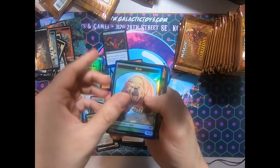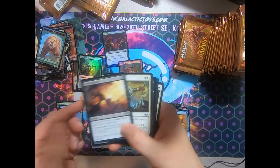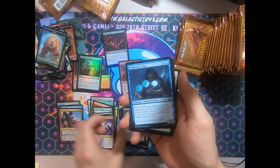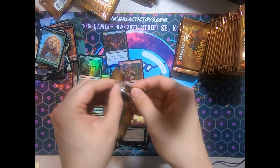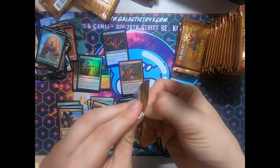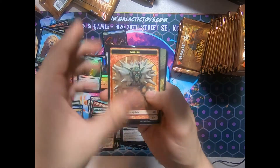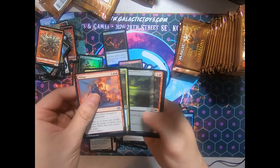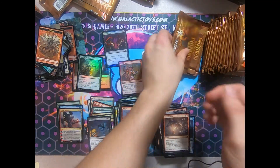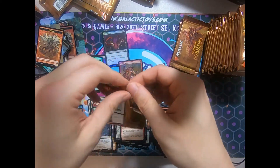Get out of here, Pax — nobody wants you anymore. And a Collected Conjuring. Yikes. Hey, Smiting Helix — didn't that see some play in Mardu Pyromancer for a bit, before the Faithless Looting ban killed it? Commander Horizons? I don't think so. Another Spirit — that's a card if I've ever seen one. Certainly not my pack one pick one, but...